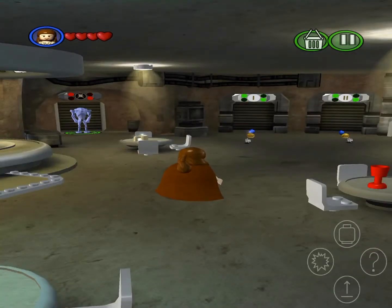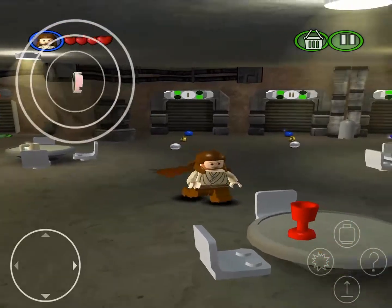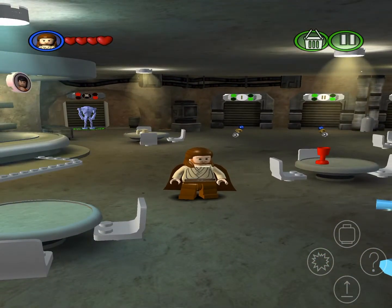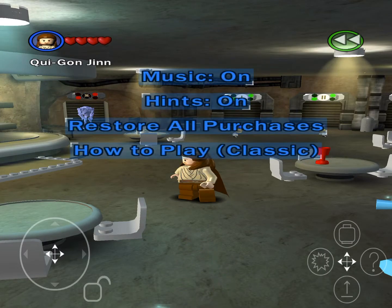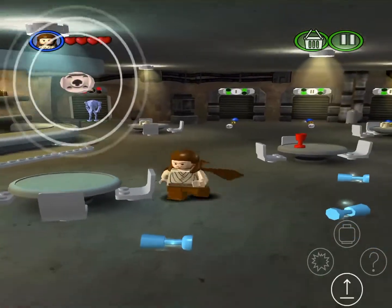And of course we start with Obi-Wan and Qui-Gon. I don't know why it looks like this, this is really weird — look how tiny he looks, he's so scrunched. I have no idea why it turned out like this, look at him, he's so weird.